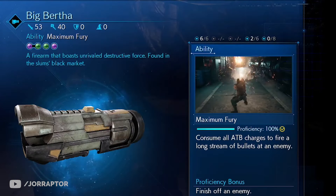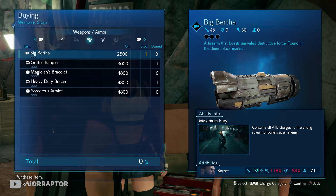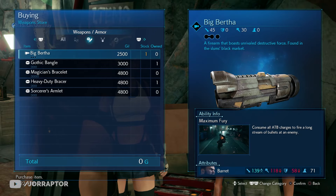You get the Maximum Fury ability from the Big Bertha gun at the weapon vendor in chapter 13. If you don't check that vendor you will miss it, so totally do it because it's a very powerful gun.